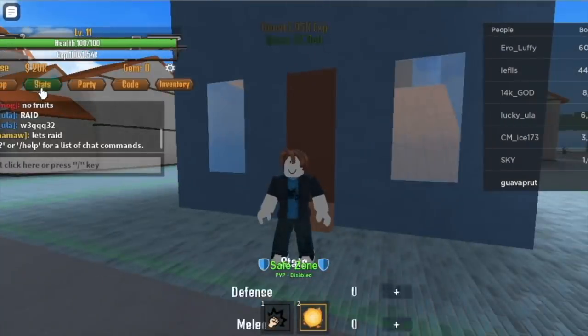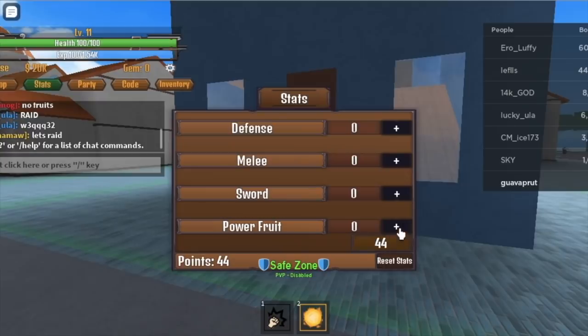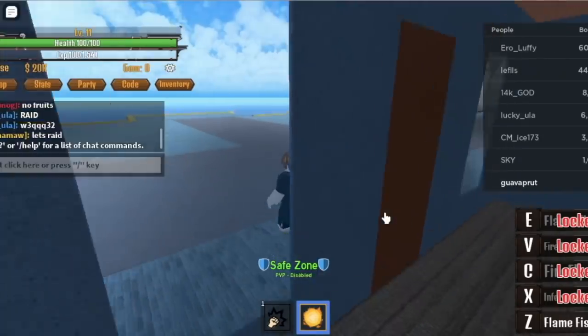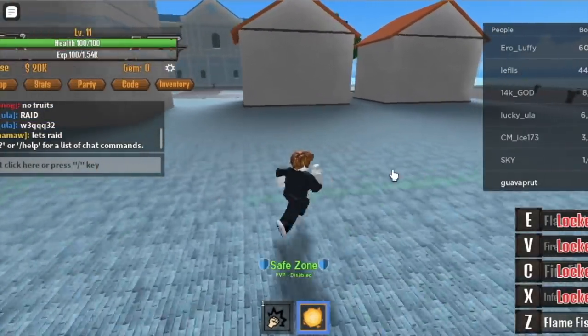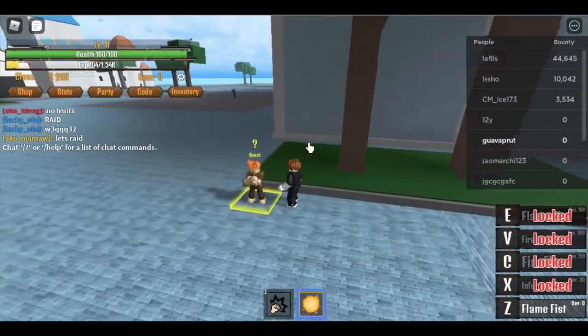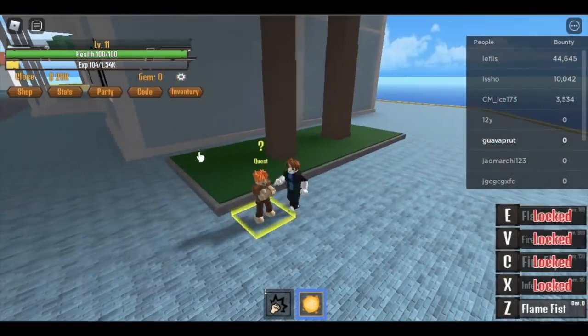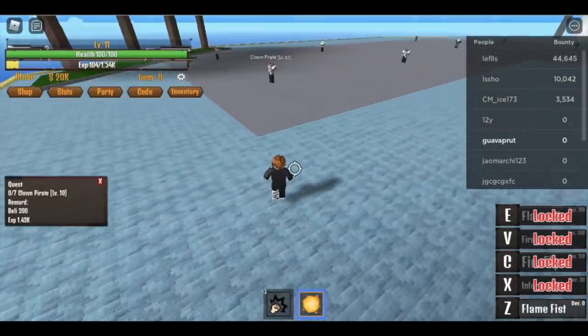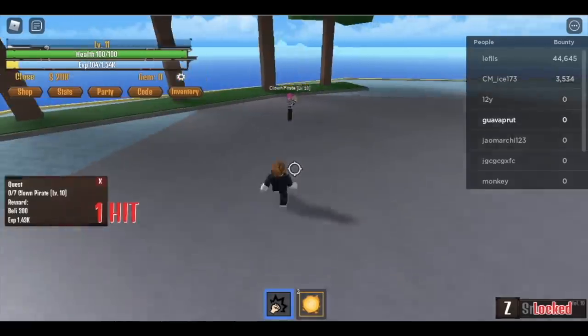Don't forget to put all your stats in the powerful. So now, when you reach level 11, you are ready to defeat the Clown Pirates. Well, how do you lure the Clown Pirates? It's easy. We're a Logia type fruit user, so they won't be able to damage you when you reach level 11. So I'm going to show it to you. Let's make this fast.